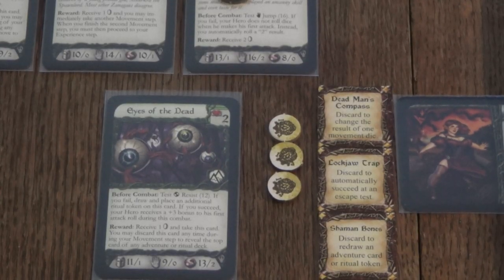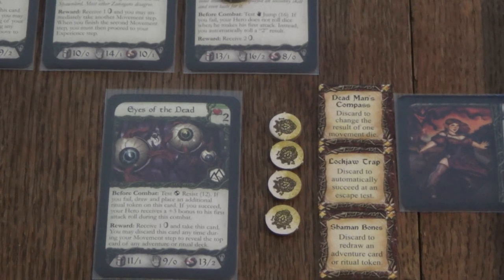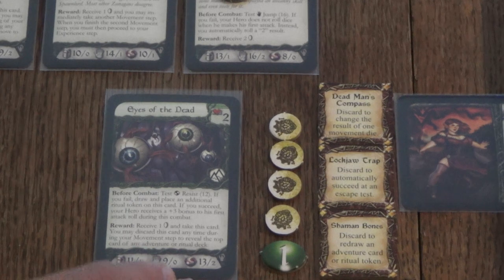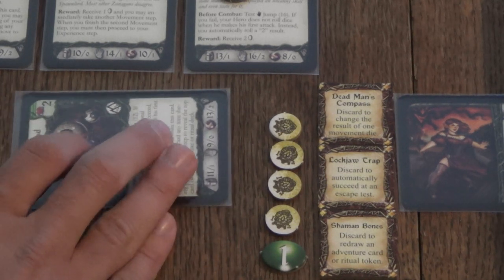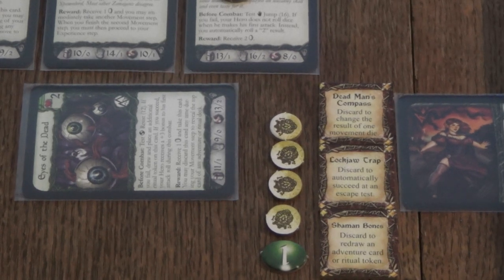Having defeated this challenge, we get to reap the rewards: one additional gold and one experience point because this was a green challenge. In addition, we get to keep this card, and we can discard it to take a look at the top card on any adventure stack or the ritual stack — this could be useful later on when you're in bad shape and want to know what's coming next.